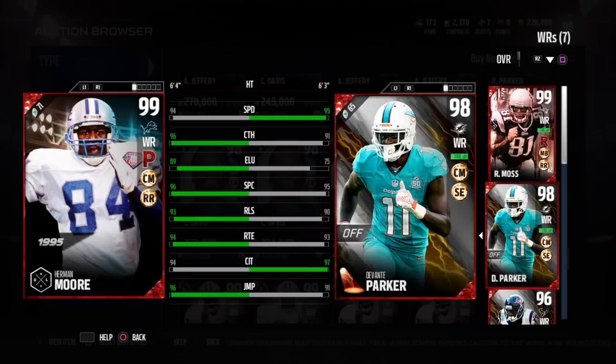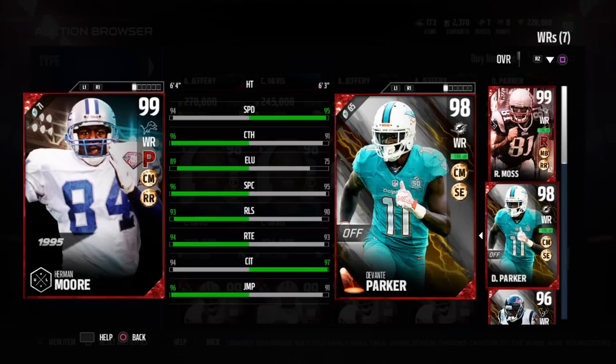Today we're going to take a look at Spotlight Devontae Parker who goes for around 200,000 coins on the auction house. I have him compared to the Ultimate Legend Herman Moore who goes for around 400 to 450,000 coins on the auction house.